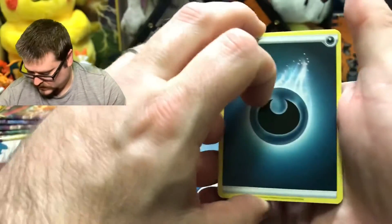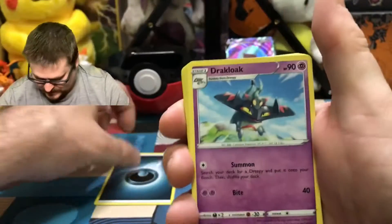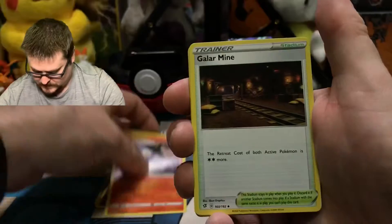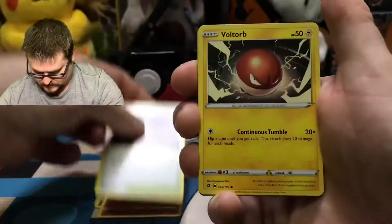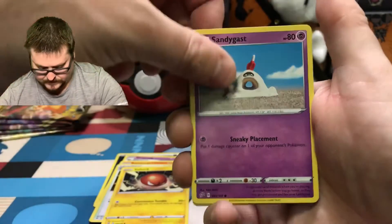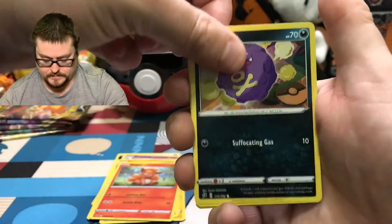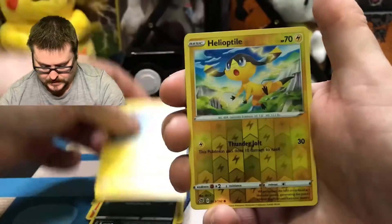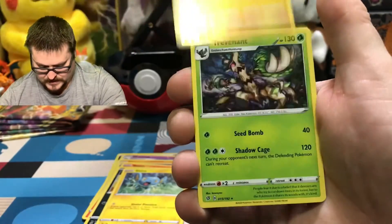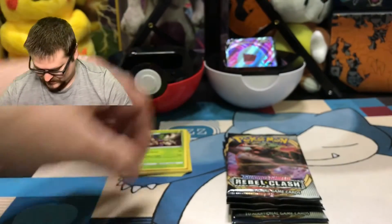Rebel Clash — boom! Dark Energy, it's a sign. A Drakloak, a Lampent, a Galarian Mime Jr., a Voltorb, a Sandygast, a Vulpix, Clobbopus, a Shinx, a Helioptile. The Reverse — and the Rare is thus a Trevenant. Next pack.